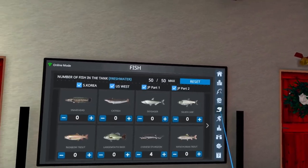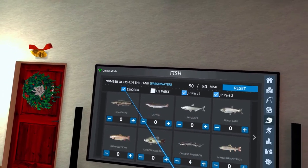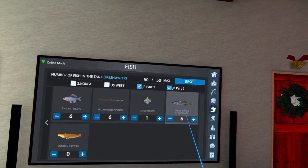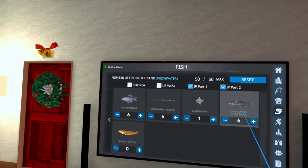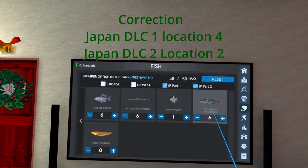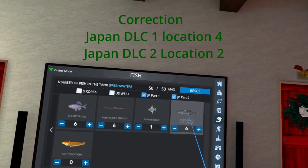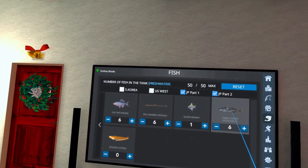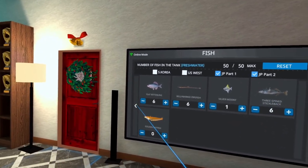All right, let's get started. We're going to go into the fish list and get rid of the US West so we can find it faster. We have the Three-Spined Stickleback. This is found on Japan DLC 1 in location four and on Japan DLC 2 in location two — I had them backwards. So this is the one you can catch in both locations.